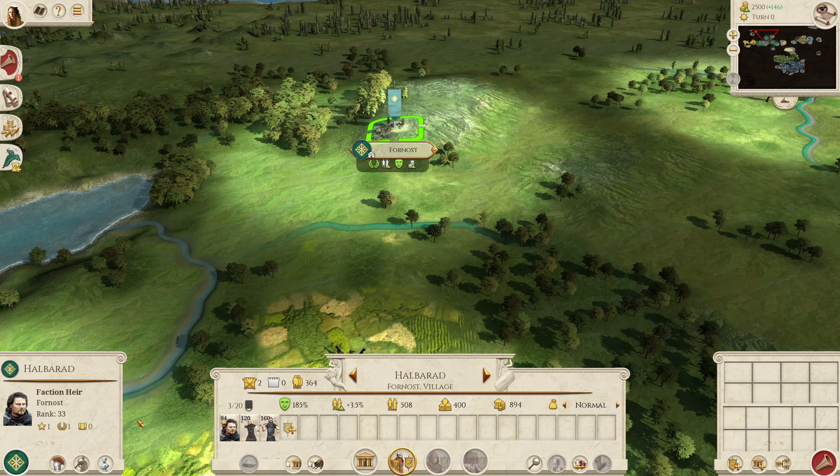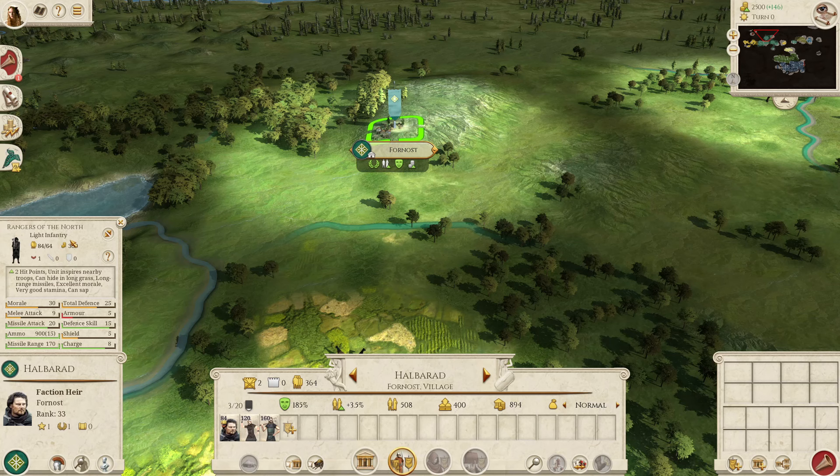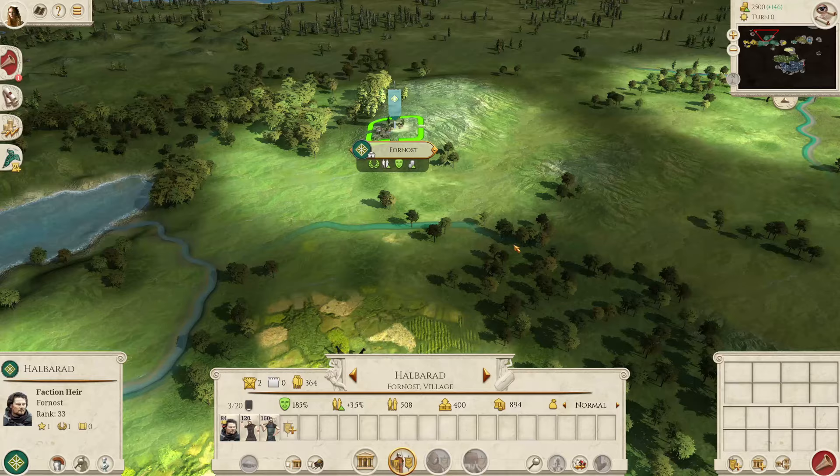You've got Halbarad of Forost, who is your only general that has the Dunedain Rangers as his bodyguards, with a unit size of 84 to begin with, but won't replenish above 64. This is without a doubt your strongest general in terms of unit stats and unit size. Try to keep him if you can, because once you lose Halbarad he'll essentially just be replaced with a generic general with the Bodyguards unit, which is not very good.